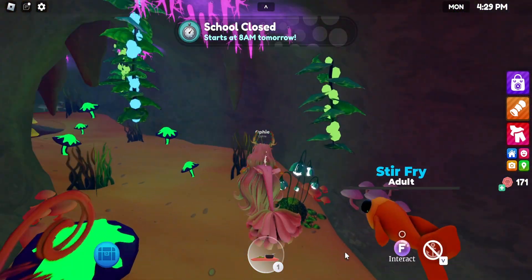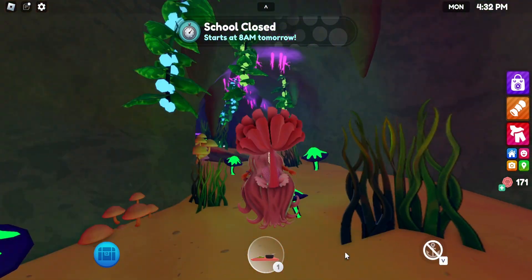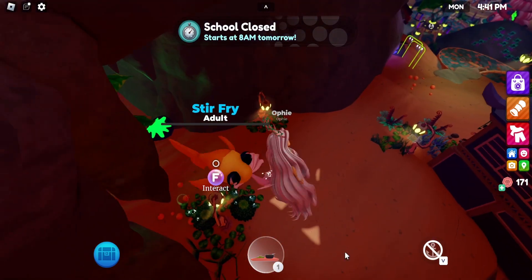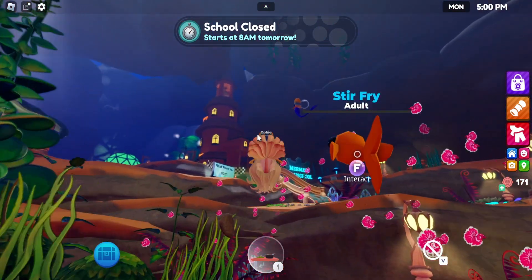Look at these flowers — they look really cool. I would love for this to be an actual lamp in my house — that'd be so cool. If this was a real-life place and I was actually a mermaid, I would come here and literally just take all this home.